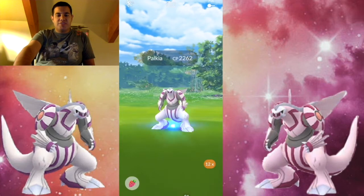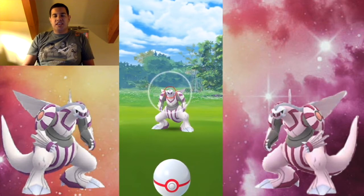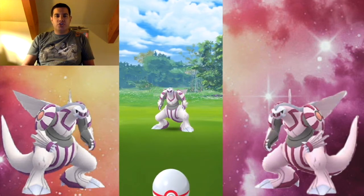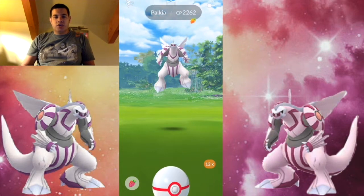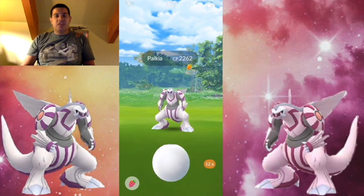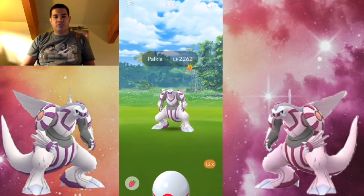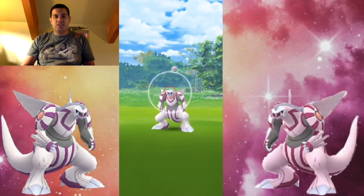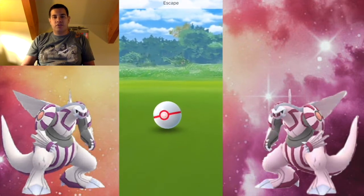Catching Palkia is really difficult because it is very far away and the catch circle is pretty small, so you'll have to try your best to go for Excellent throws. Use Golden Razz Berries — it's not guaranteed to catch, but just try your best. As I've said in my previous raid boss videos, just be patient, wait for Palkia to attack, and then throw.